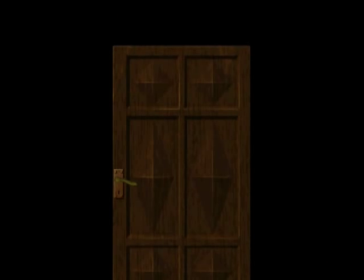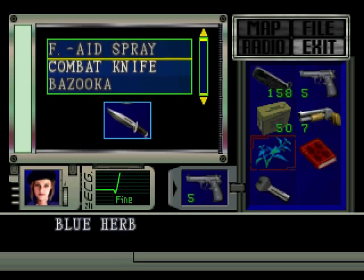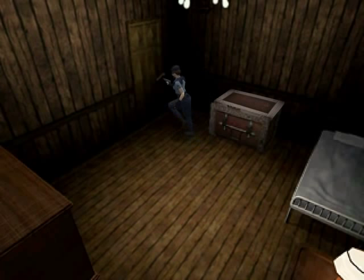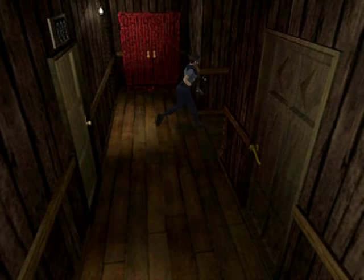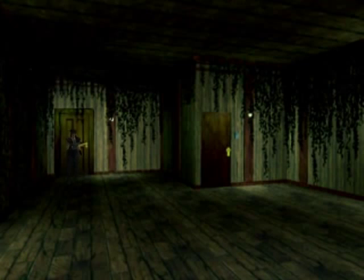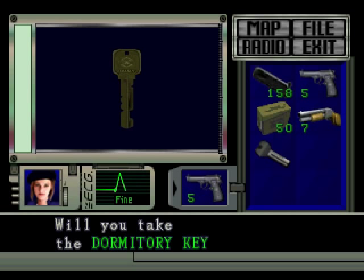Let's go back to the save room and get rid of more junk — blue herb. There's a key right here and a giant beehive. Dormitory key — let's get the hell out of here before those bees get us.